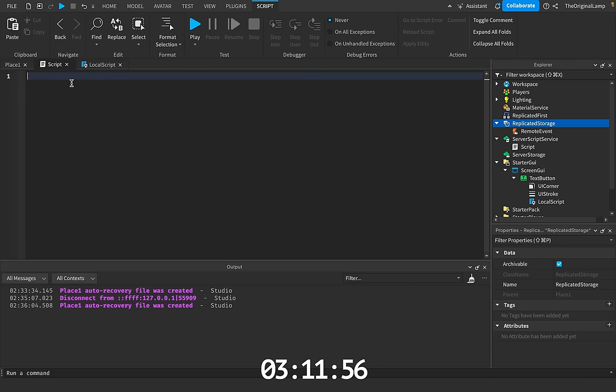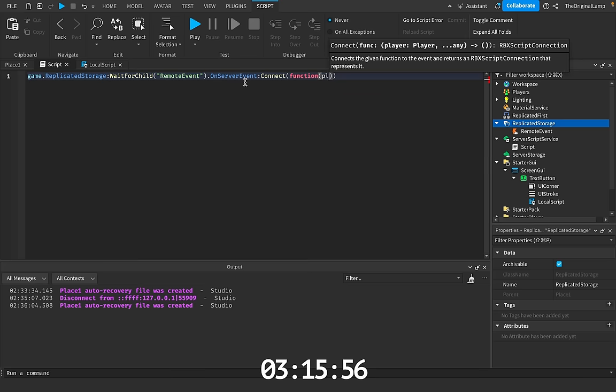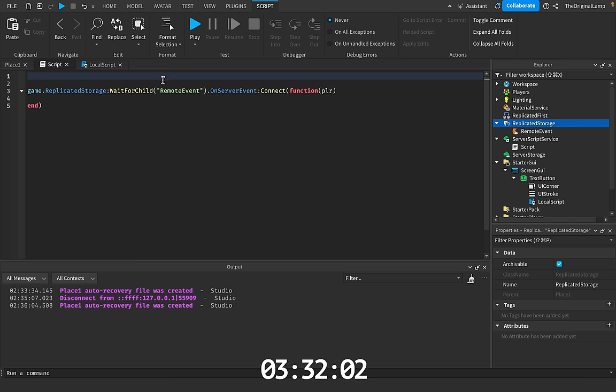I'll copy this line, put it inside here, and say dot on server event connect function, which will give you the player who ran the event. So whenever the player presses a button, we're gonna fire an event. And what I'm thinking we do is we're gonna set up a system where the player will basically have chances to unlock certain elements.